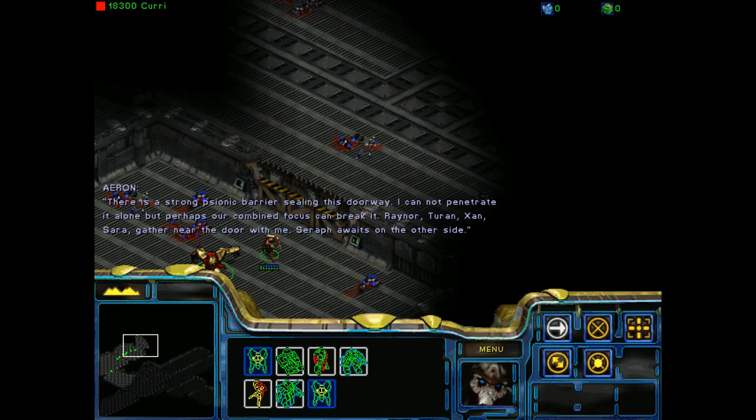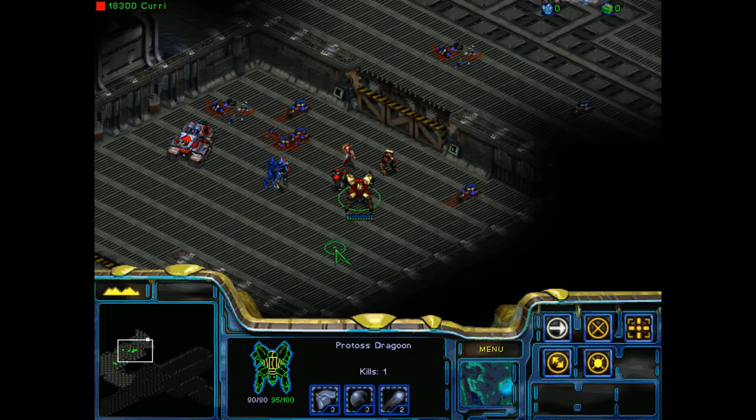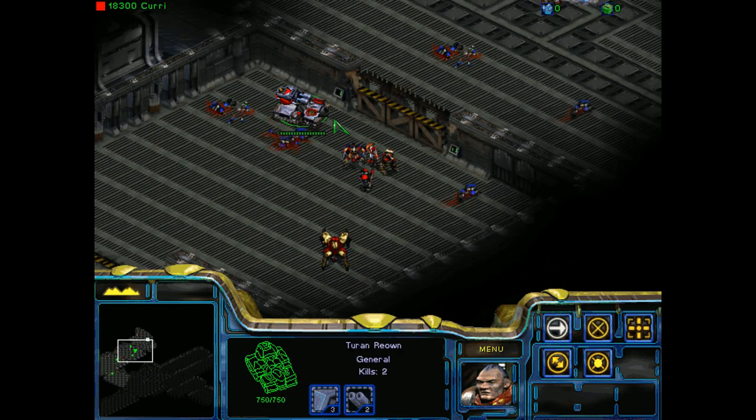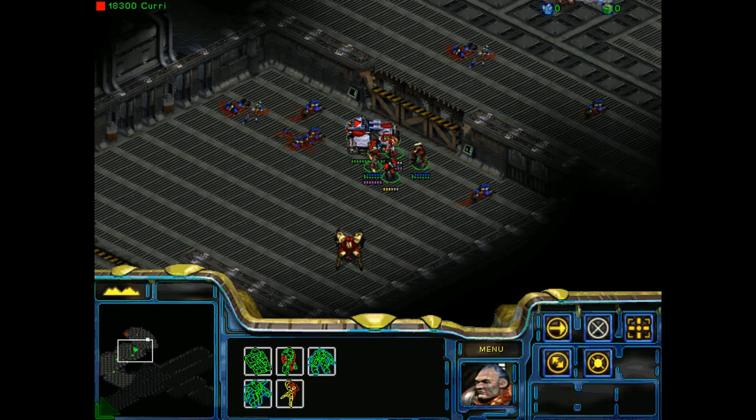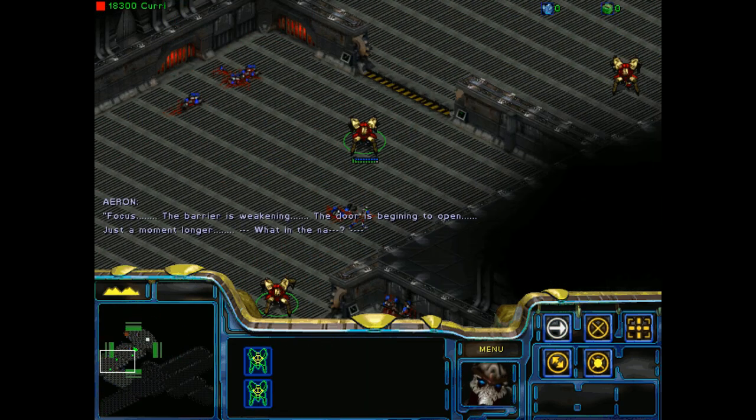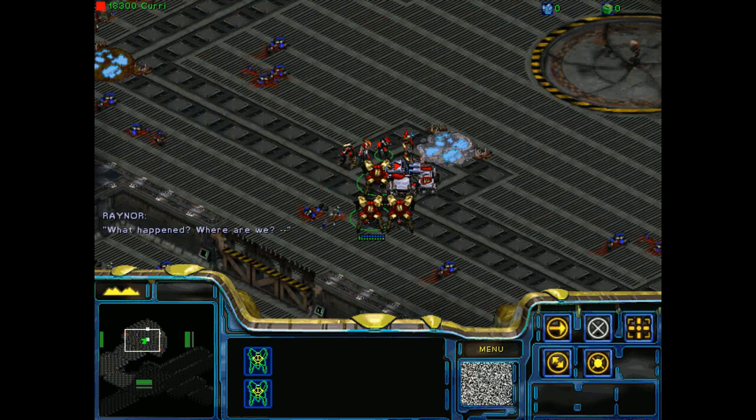The sonic energy is overwhelming here — Seraph must lay just beyond that next door. I didn't save recently and I don't want to have to do all that again. There's a strong sonic barrier sealing this doorway — I cannot penetrate it alone, but perhaps our combined focus can break it. Rainer, Turin, Zahn, Sarah — gather near the door with me. Seraph awaits on the other side. Fucking asshole infested Terrans — tired of that. Okay, we're here. Focus. The barrier is weakening — the door is beginning to open. Just a moment longer. We all got warped in.